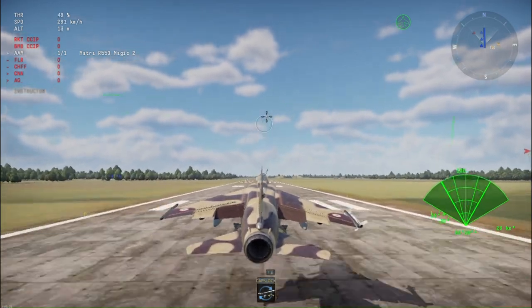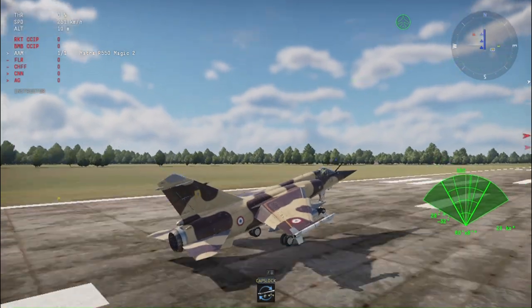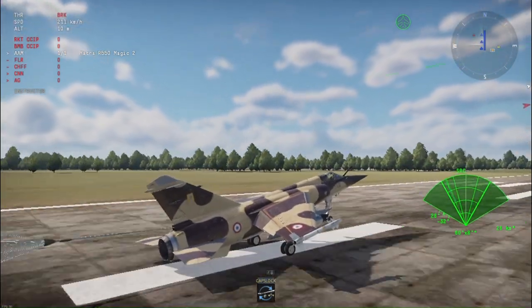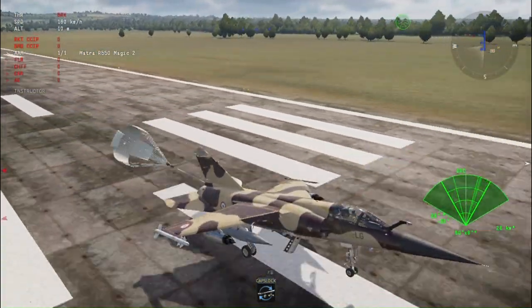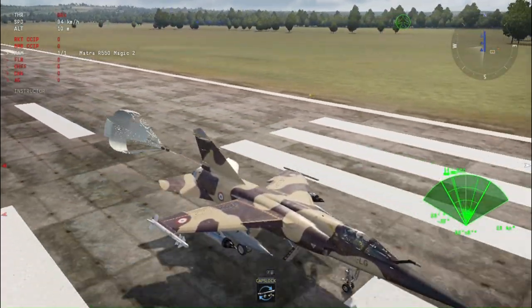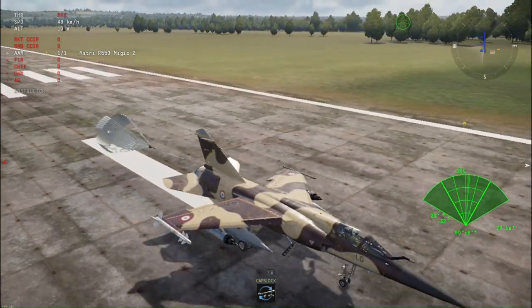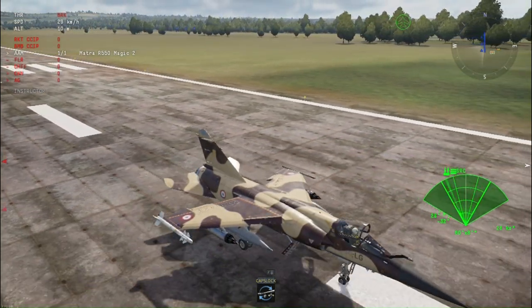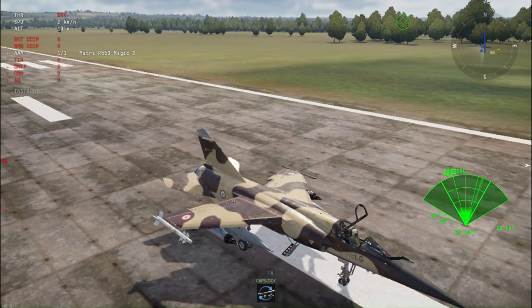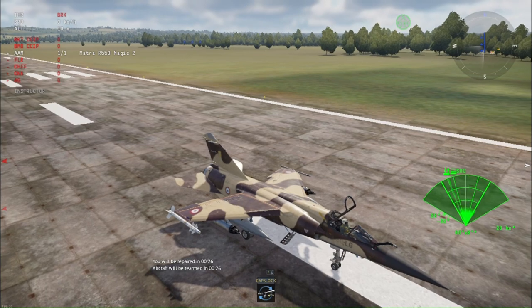Is it a butter landing? Our drag chute is going to be deployed — yep, our drag chute is now deployed. This parachute brake air brakes system is very effective — it actually brakes the plane in just a few seconds. Now we have to wait about 26 seconds.